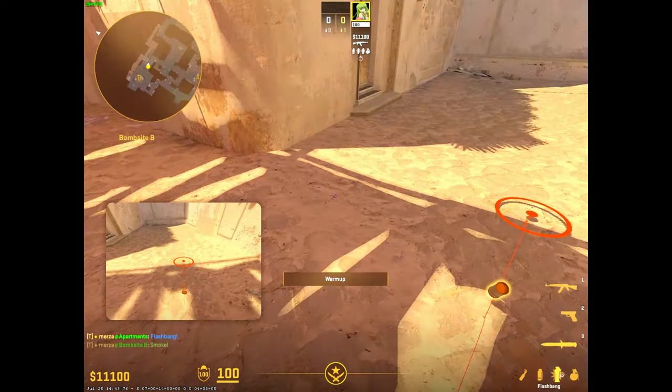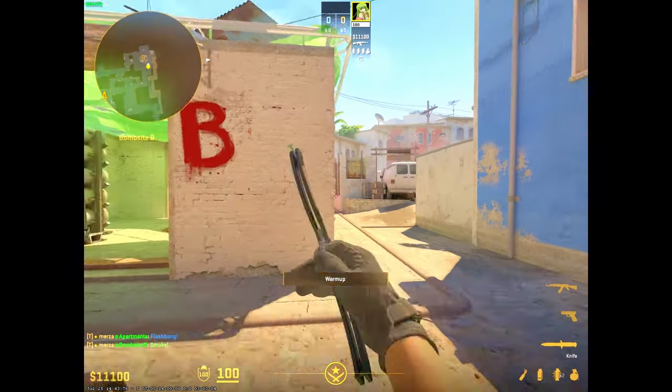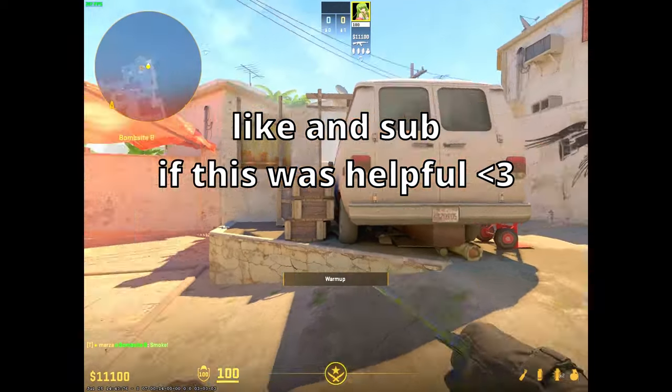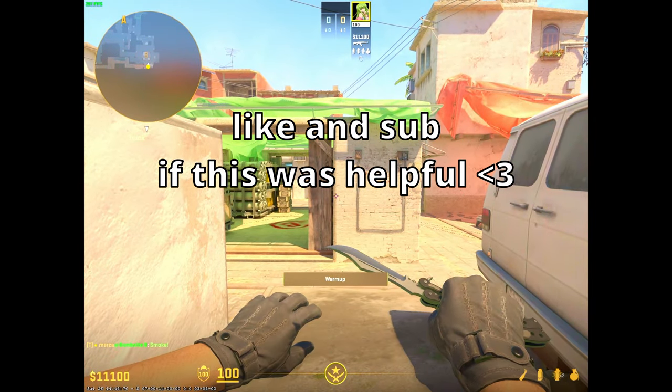On pistols, I normally like to run a short smoke, then throw the god flash twice for my team, and normally we take site for free. But yeah, that's the quick and basic util you need to be successful on the rush. Good luck.